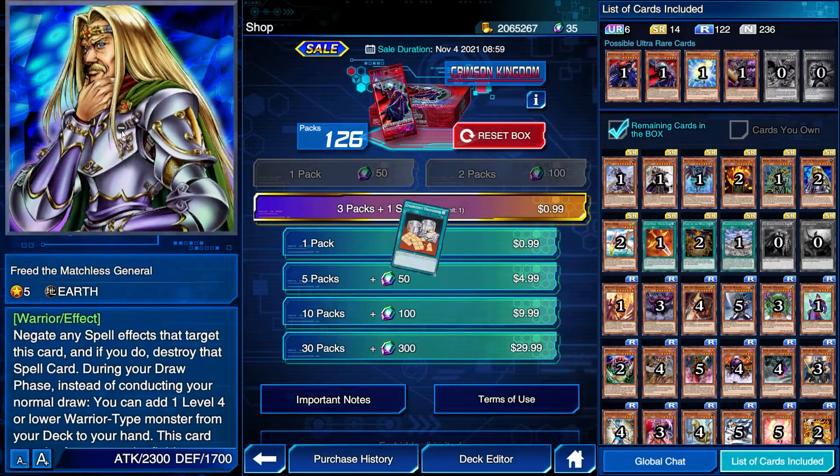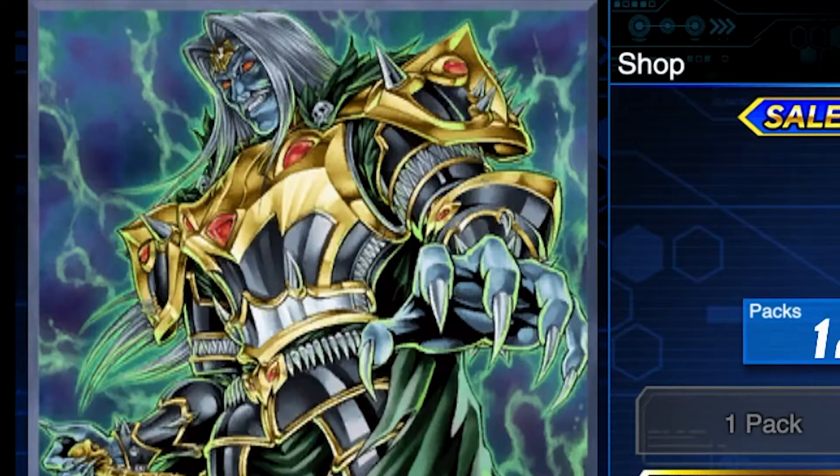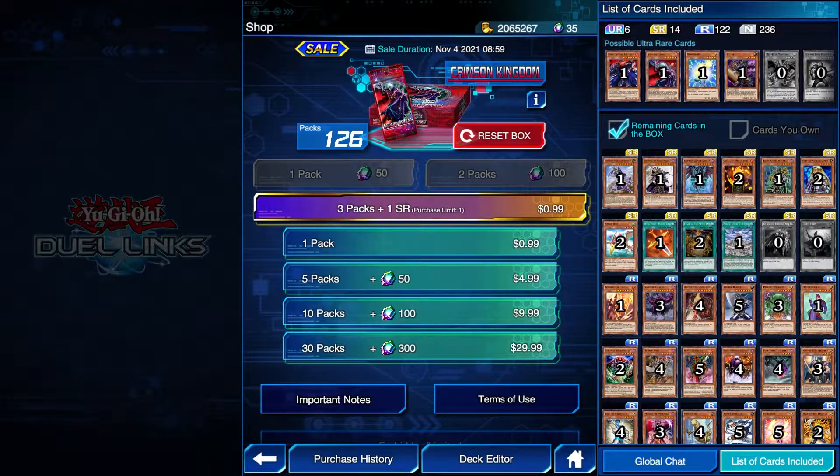This is your brain off emergency provisions. This is your brain on emergency provisions. Alright everyone, welcome back to By the Box episode 5.